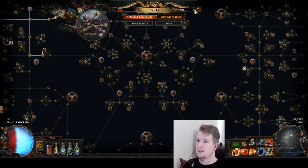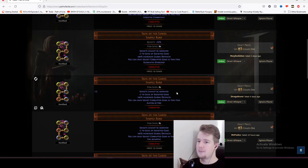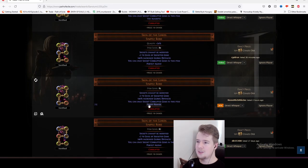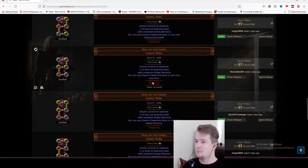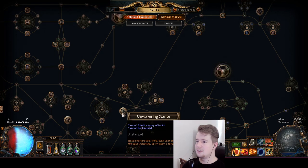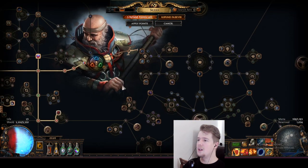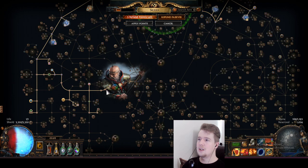I wouldn't go with Versatile Combatant because it stops you from getting max block, and you're pretty reliant on having max block in this build. Agnostic is no way. Ancestral Bond kills your build. But Ghost Reaver is actually not that bad because then you can have ES leech. I went with the stun immunity one, Unwavering Stance, which cost me 50 chaos. Since we already don't have evasion, it's not really a big trade-off. So let's add like 30 chaos to the beginner cost.